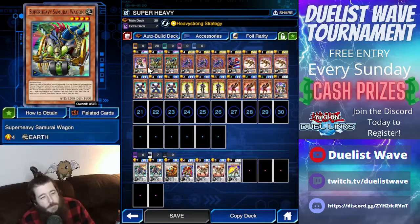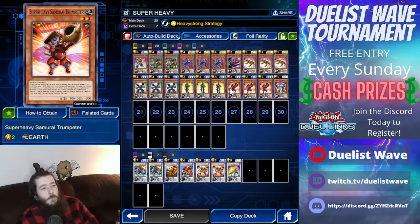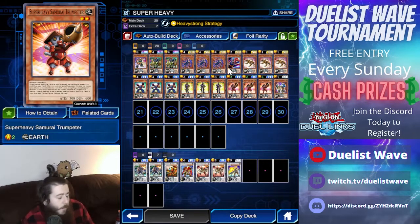Samurai Wagon searches the deck. The Big Benkei is your boss monster. The Trumpeter is your tuner for synchro summons — you can special summon it as long as you have no spells or traps in your graveyard. There are no spells or traps in this deck, so you're good.